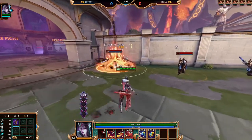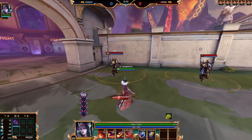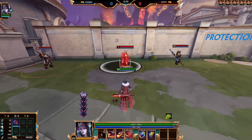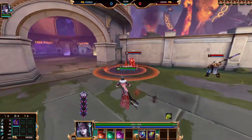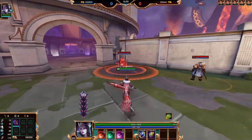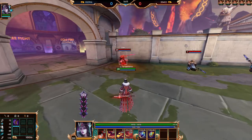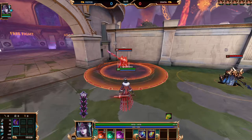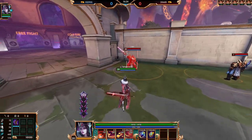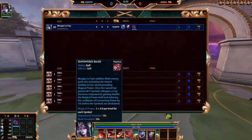You can have more than one of the same rune on enemy gods. These marks last for 30 seconds. You can refresh the mark duration by casting the same mark again on the god, so you can keep a mark on them for a long time. For example, the mark timer shows 30, 29, 28, 27 — if you hit it again, it goes back to 30. It refreshes the duration.